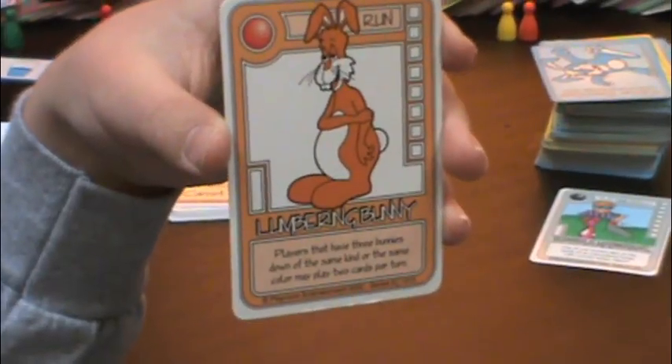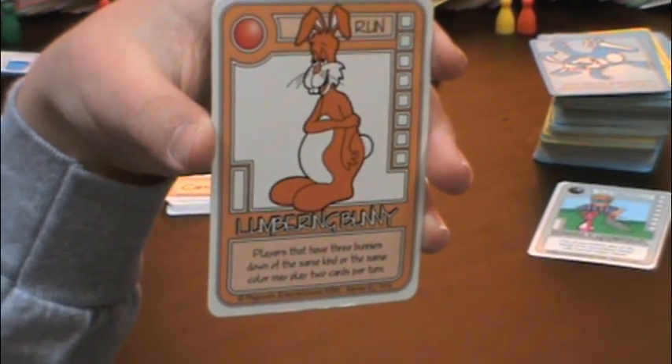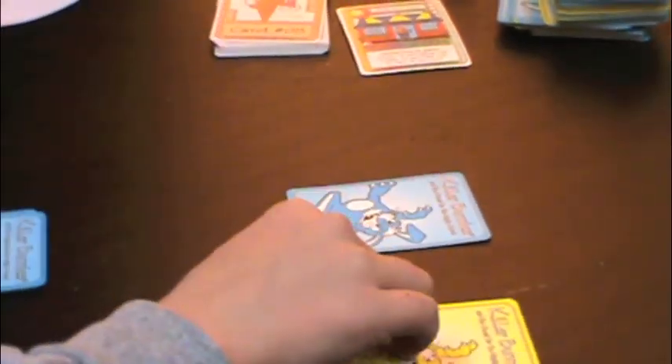If your card says Sinister Bunny, Lumbering Bunny, Timid Bunny, Reliefful Bunny, or Congenital Bunny, it's a bunny and you can place it down. Put two cards down — these are your top and bottom run cards. Put your bunny down first if you have one. Roll to see who goes first.